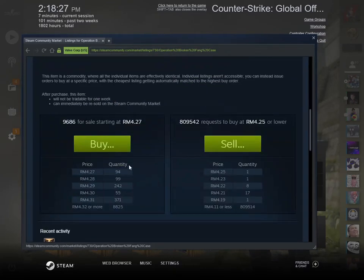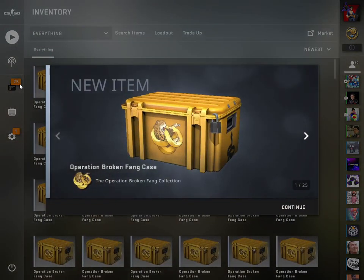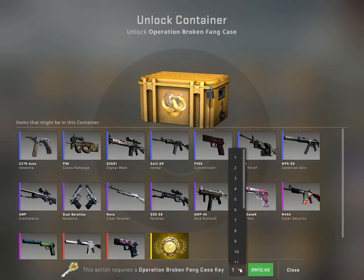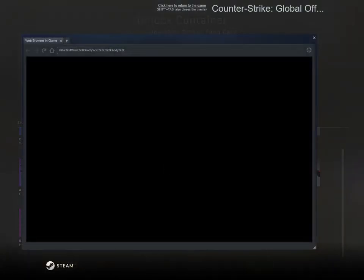I'm going to buy some extra cases first. We now have 25 Operation Broken Fang cases. This took a while to purchase because the market price is currently around 1 USD. It's somewhat cheaper compared to the previous operation. We're going to start off with 10 unboxings first, so I need to get some keys. I've seen posts on Twitter where people were unboxing gloves within their first few unboxings, so we just hope that's true.